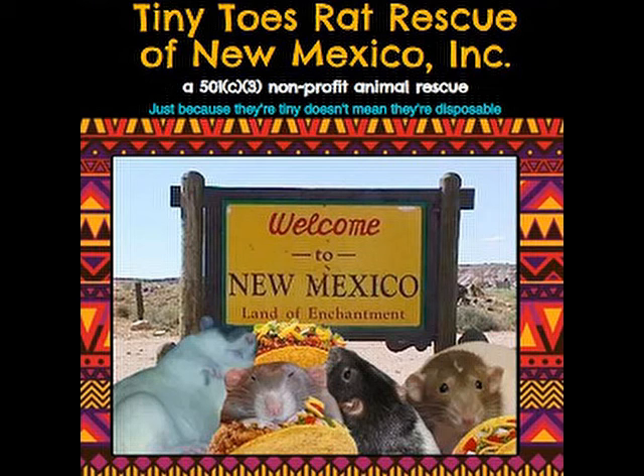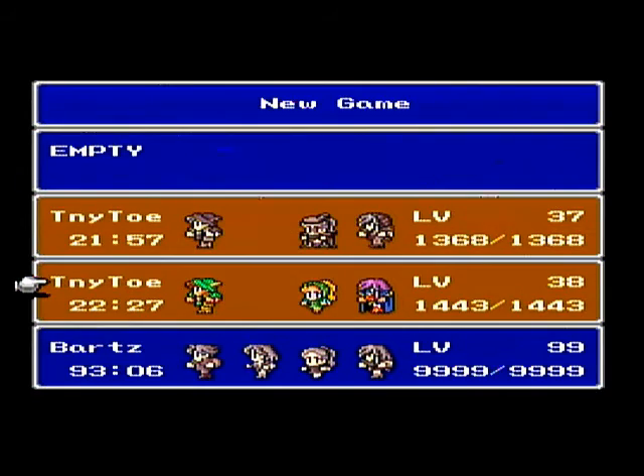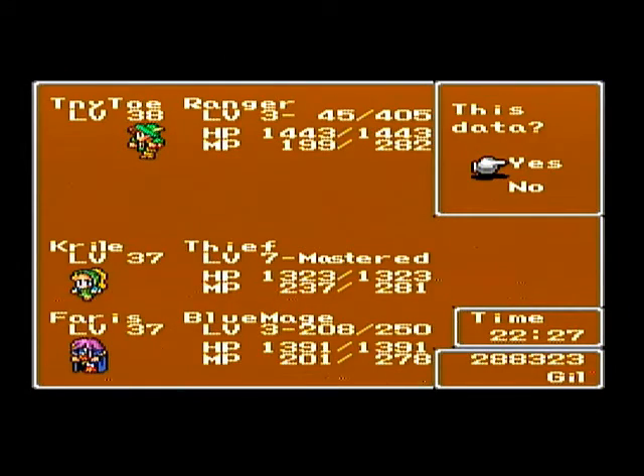Hey everyone, welcome back to my Let's Play of Final Fantasy V, the four-job fiesta for Tiny Toes Rat Rescue. It's time for us to finish off the Pyramid of Moore in this episode, so no more pyramid after this video.